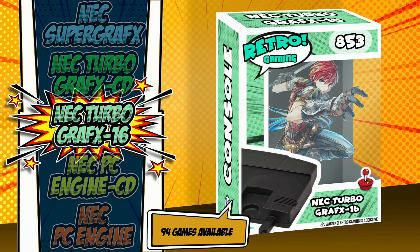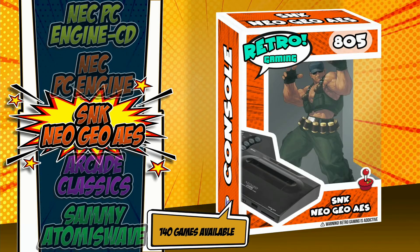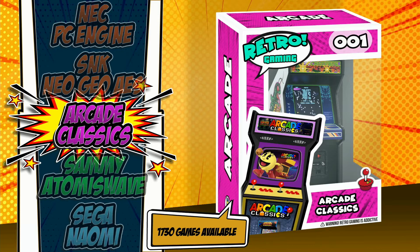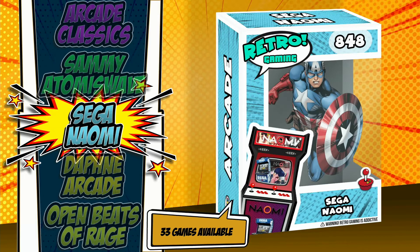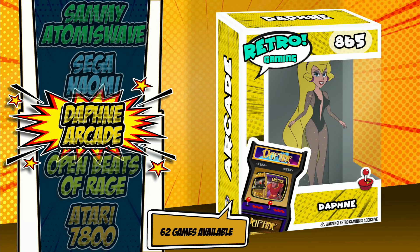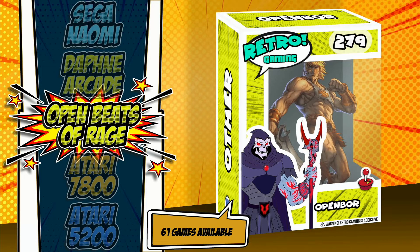Sega Master System — again Sonic but a different Sonic. Sega SG-1000, Super Graphics, TurboGrafx-CD, TurboGrafx-16, PC Engine CD, regular PC Engine, Neo Geo, Arcade Classics — check out the details on the cabinet there on the box, just amazing. We've got Pac-Man jumping out of the screen, really sharp. Look at the marquee up top — just amazing details. The Thomas Wave has the same deal with the cabinet there. Sega NAOMI — love the marquee, love the body of the cabinet.